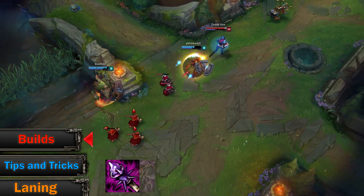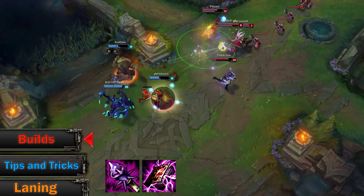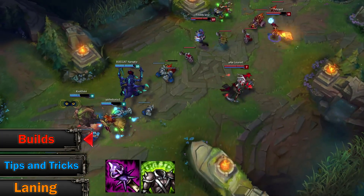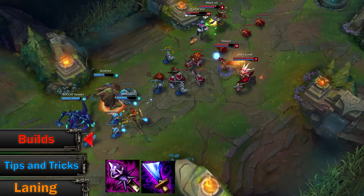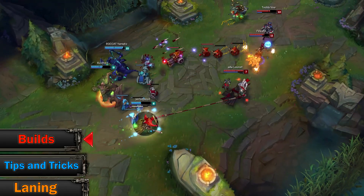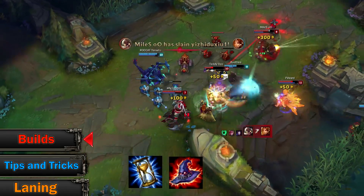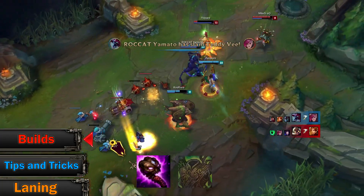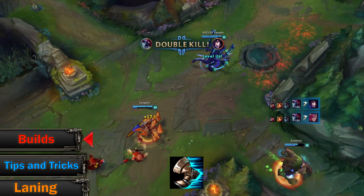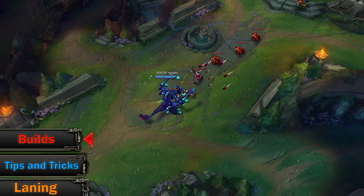If you need more damage, go more AP as the cooldown reduction will help you a lot. If you need to be tankier, go Frozen Heart against AD and Spirit Visage or Wit's End against AP. That is your core — the rest is really up to you. If you want to be a mage and need more damage, you can go Zhonya's or Rabadon's. For more tankiness you can go Abyssal or even Warmog's. For boots, just Mercury's or Sorcerer's. Don't forget that you can even get more than one Rod of Ages because they do stack.